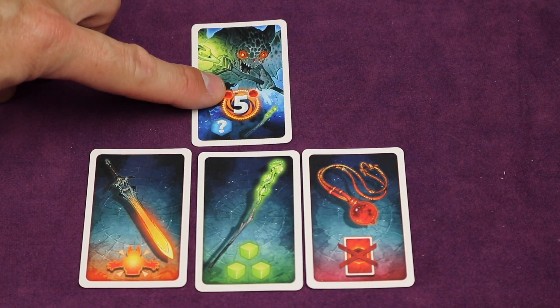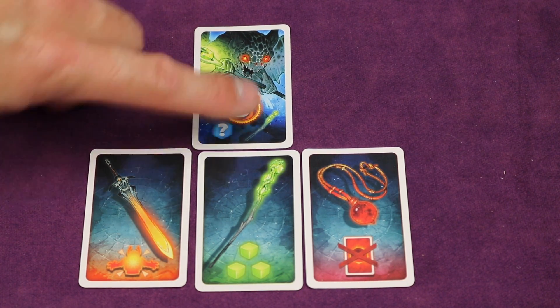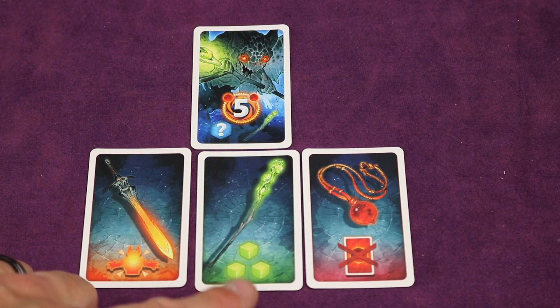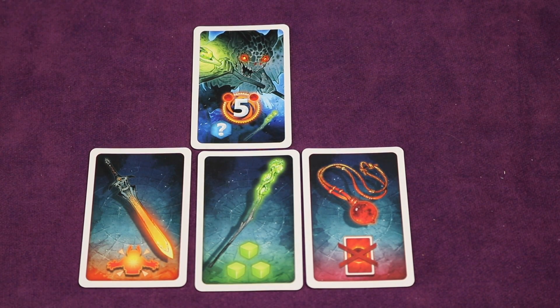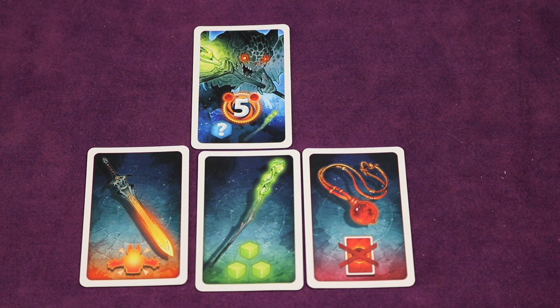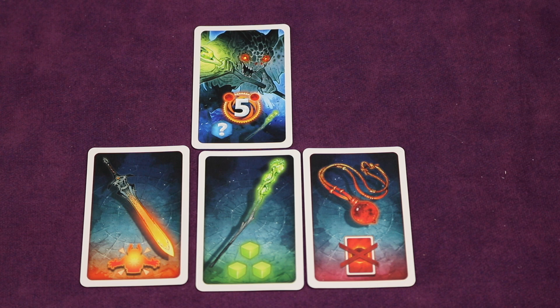Now each of the three levels has a boss monster — they're really hard to beat. But if you beat them, usually you get a clue and one of these relics. This one you can play when you want to get three of those green cubes towards sealing the gate. One of the other relics allows you to basically attack any other monster not on the board, killing a monster of strength one, two, three, or four. And the Ecliptic basically allows you to ignore one of these cards. So they're very powerful but hard to beat.